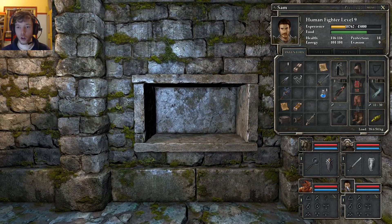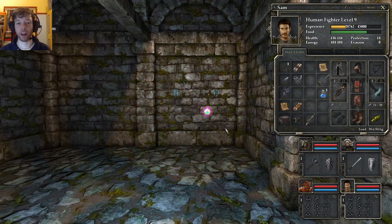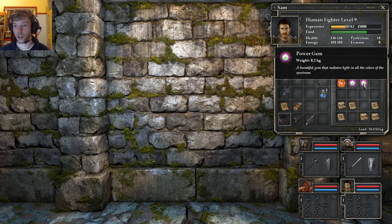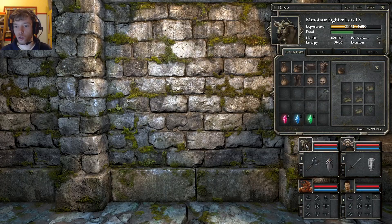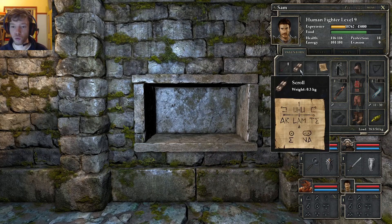And then we've got the scroll — finally! That helps a lot, ladies and gentlemen. I am so proud. Let's not forget the Power Cell. We're not doing too great with the Power Cells, but I know the Power Jams — I don't even care. This scroll is really, really, really important. I would usually skip this out, but because it's part of the fun, I'm going to leave it in.